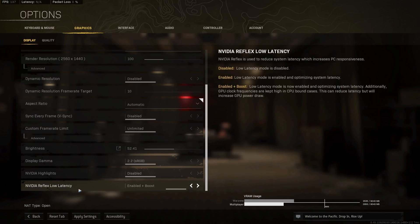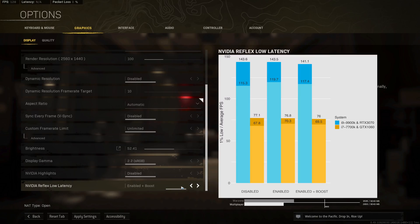Nvidia Reflex Low Latency is where I see my first big surprise. Enabling the boost mode of Nvidia Reflex Low Latency actually slightly decreases performance on both my primary and secondary PC. This is surprising because boost mode keeps GPU clocks at higher frequencies, which should improve performance. However, when I tested multiple times, setting it to just 'enabled' actually gains a few FPS. I'd always recommend enabling Nvidia Reflex Low Latency for reduced input lag, but I'd be curious whether others also find that 'enabled' — without boost — performs better than 'enabled and boost.'